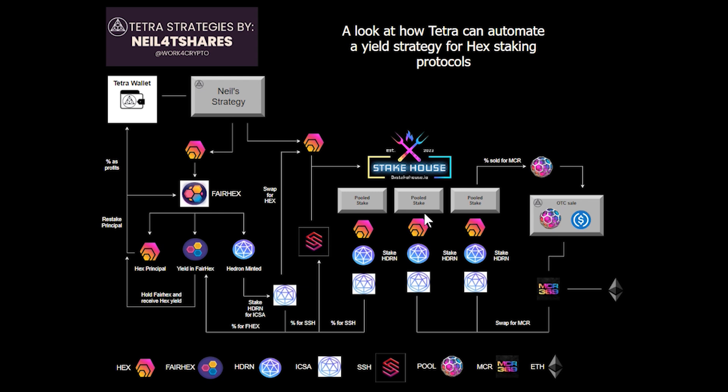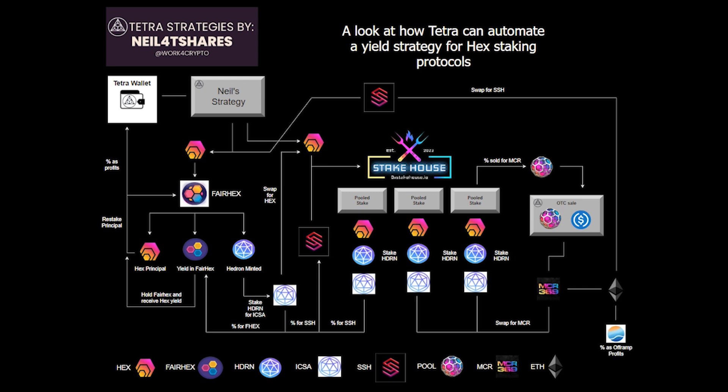This also helps pay for the gas in these stakes. We can also take a portion of this Ethereum or Pulse we're not using and use it to purchase more Superstake tokens, which in turn can help boost the Fairhex loop that we have, increasing it as well. And as always, we can off-ramp with a portion of this yield, or at any time we wish to sell a portion of our HEX bag, our ICOSA, or our Hedron for profits.